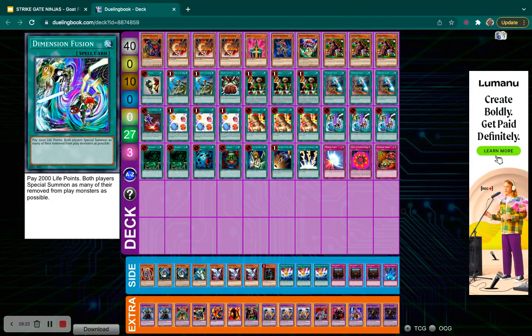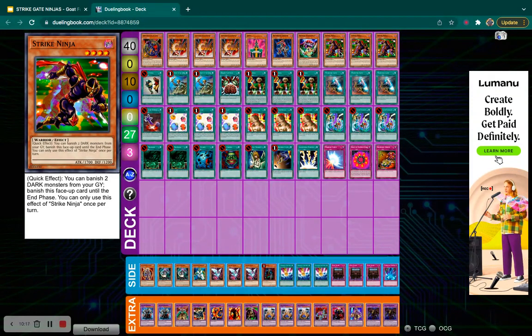We have triple Dimension Fusion — this card is just busted. We can bring back such big boards with several threats that opponents usually don't have the resources to overcome. If you bring back Jinzo, Fusilier, Demok, and Strike Ninja, that's so many things they have to answer on top of whatever Dark Magician of Chaos fetches, like Lightning Vortex to clear their field. One thing to note: you can't bring back banished fusion targets since they weren't properly fusion summoned, so they're not eligible for Dimension Fusion — but they're still good targets for Strike Ninja.